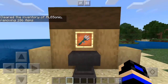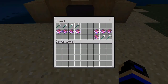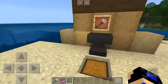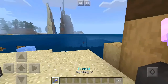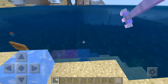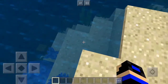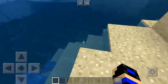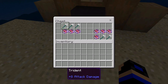The next addition is the trident — a new weapon added to Minecraft. It has different enchantments: impaling, loyalty, riptide, and channeling. Impaling is basically like sharpness on a sword — it gives you more damage. I threw my trident and lost it demonstrating that, so let's move on to loyalty.